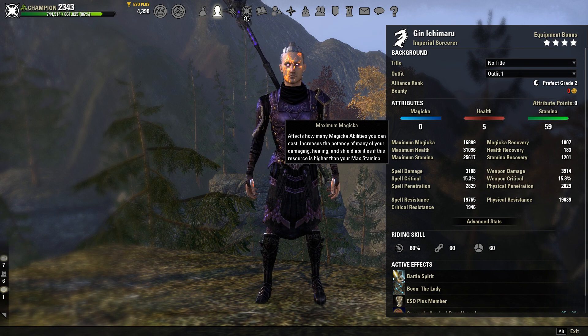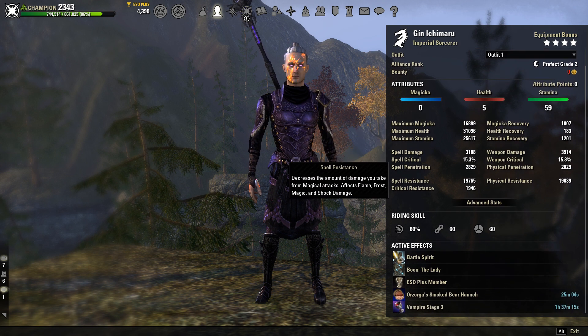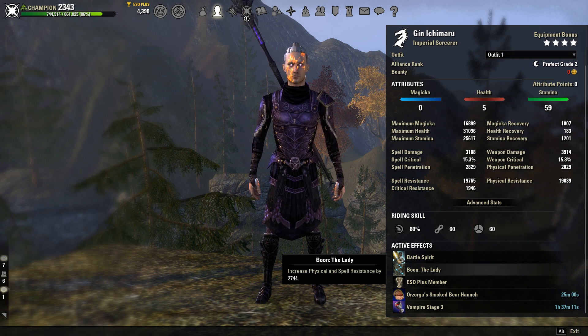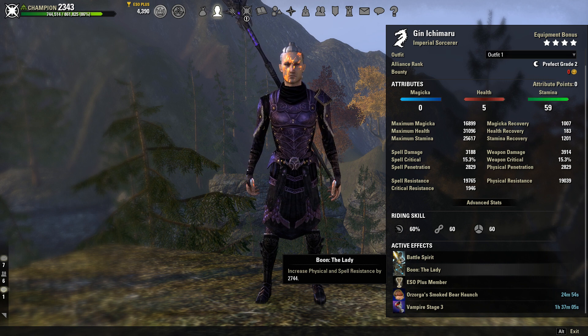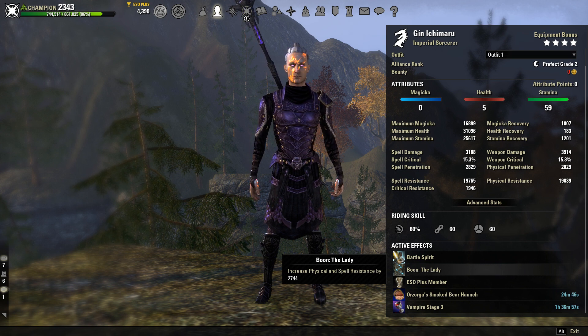Your max magic is 16.8k, so that's pretty damn high. Our Mundus is going to be the Lady to help our resistances. We've got enough damage on this build and enough healing — we're slightly squishy when we don't have this on, so this really helps out a lot and I definitely recommend using it. If you feel like you're already tanky enough, go ahead and try a weapon damage one, but I definitely recommend the Lady.